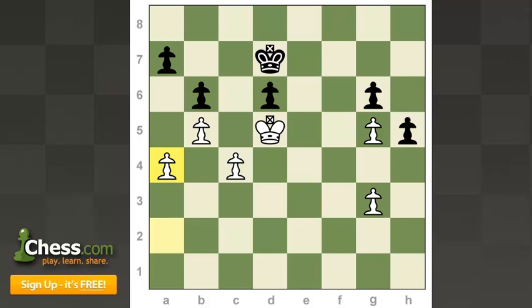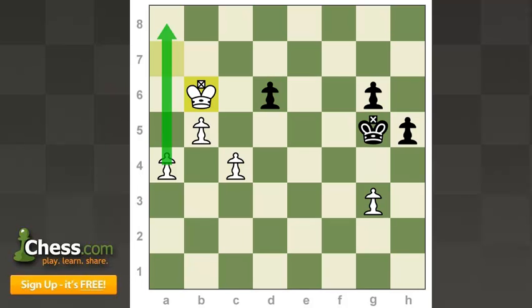This is now zugzwang. Wherever the Black king moves, the White king will penetrate in one direction or the other. For example, king c7, Shanklin could come into e6, the king has to move back, and Shanklin takes the pawn then walks over to take the other pawn — easy from here. So Hess played his king to e7, and Shanklin penetrated with his king. Shanklin is going to queen his a-pawn before Black is able to queen the h-pawn.